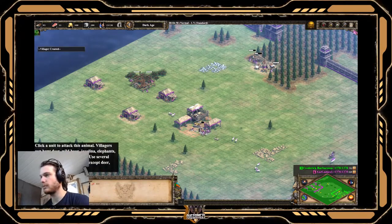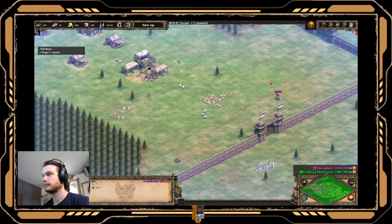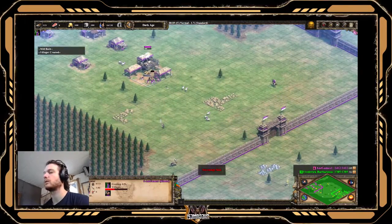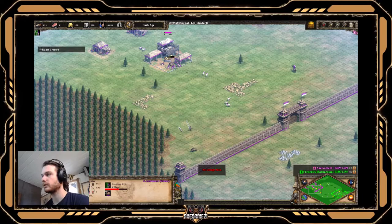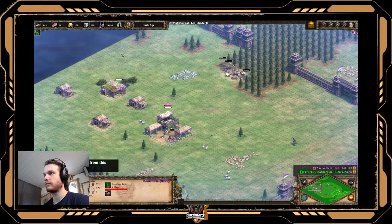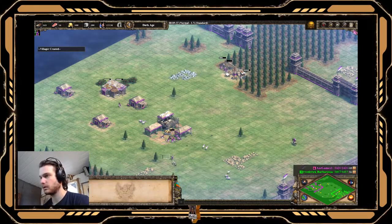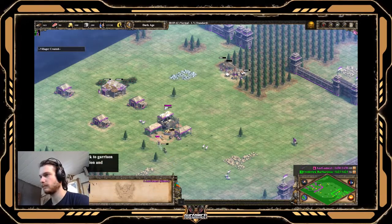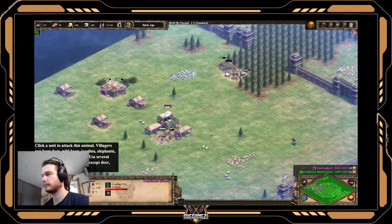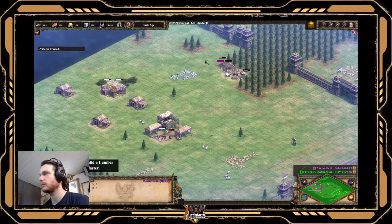Then this bit's a bit optional - you can see where your boar's at. I'm going to go get this one, the next boar. And then this next one - two food on the berries, so you've got four on the berries. So we're going to food until we have the eighteen villagers. This one can go build a house, and then this one straight to food. Next one can go to boar, get a house down.